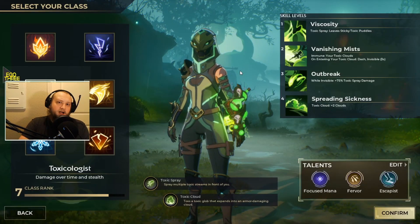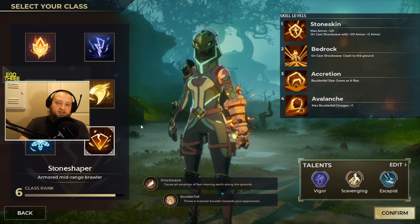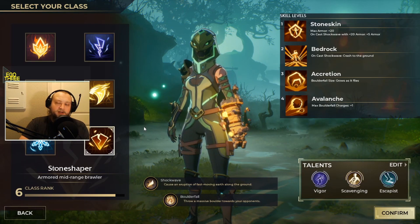Second, you're probably trying to figure out what gauntlet you should use. I highly recommend Pyromancer or Stoneshaper. Either of these are great starter options and teach you how to aim and properly control your mana.